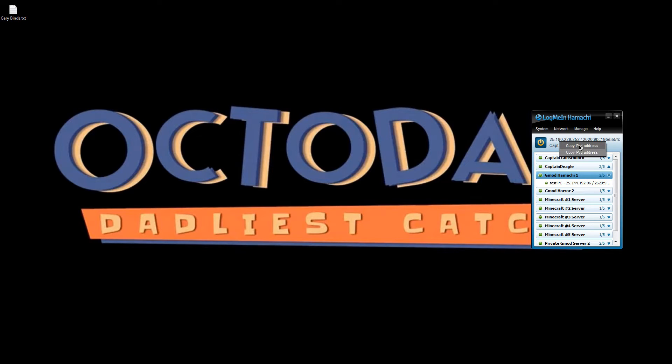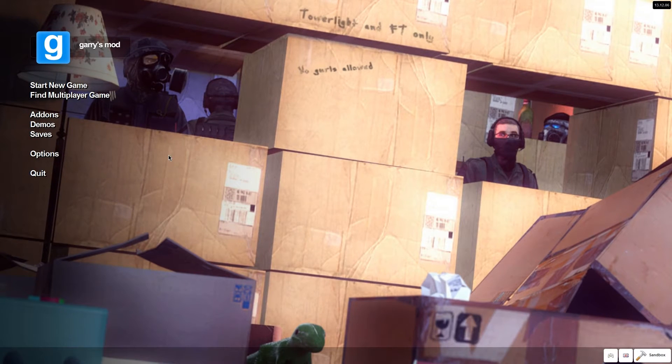After your friend joins the Hamachi network, right-click your entry and copy your IPv4 address. Then go ahead and launch Garry's Mod.